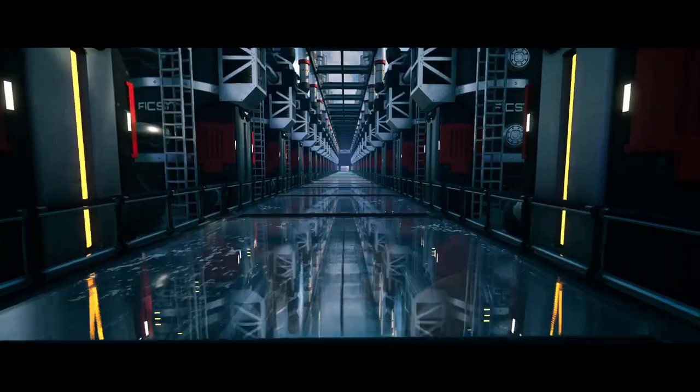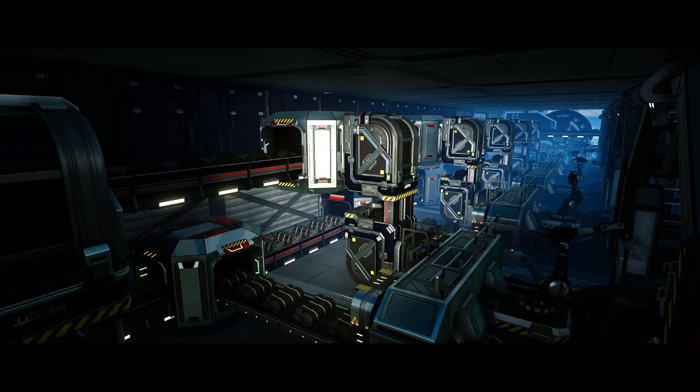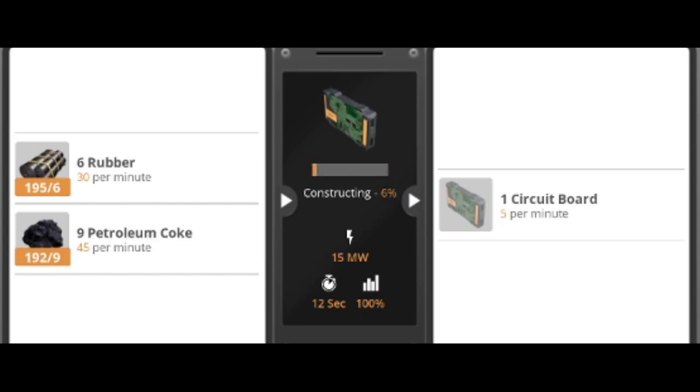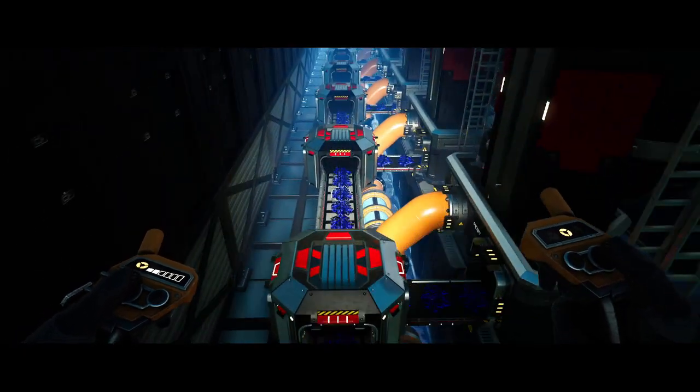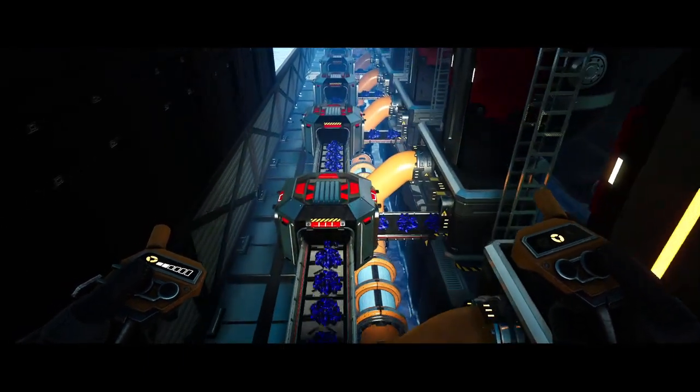Use the resin to create fabric, plastic, or even rubber. Use some Coke with the rubber — another alt recipe — to make an all-encompassing, oil-only, low-output but super-efficient circuit board factory.